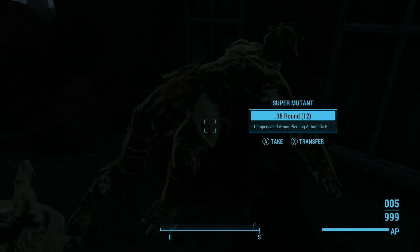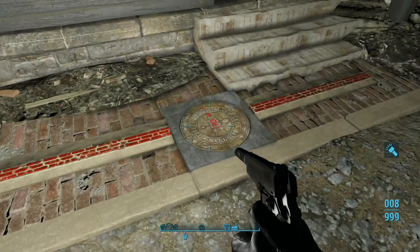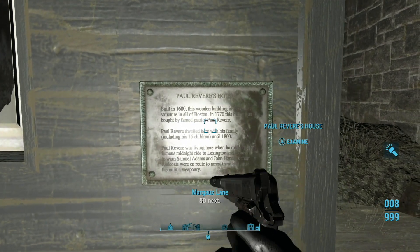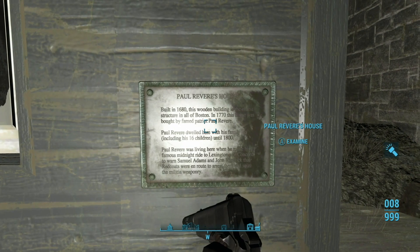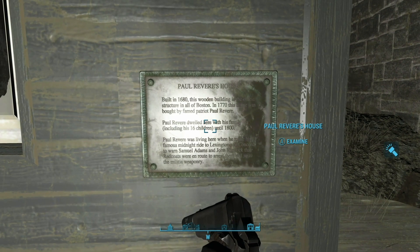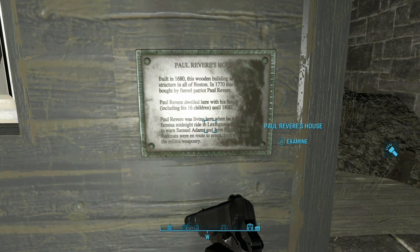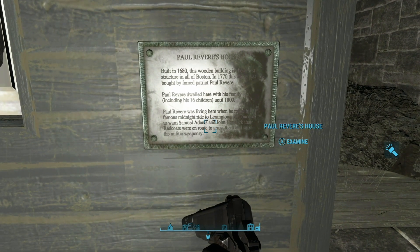I forgot to get that mutant hound meat from that other one — that's okay. Turn your light on. Freedom Trail marker. You can read: 'The Paul Revere House, built in 1680, this wood building is the oldest structure in all of Boston. In 1770 this was the home bought by famed patriot Paul Revere. Paul Revere dwelled here with his family including 16 children until 1800. Paul Revere was living here when he made his famous midnight ride to Lexington and Concord to warn Sam Adams and John Hancock that the Redcoats were en route to arrest them and seize the militia weaponry.'